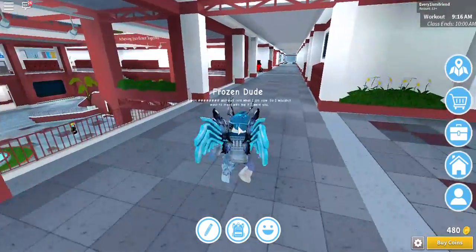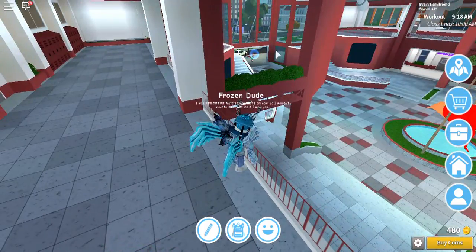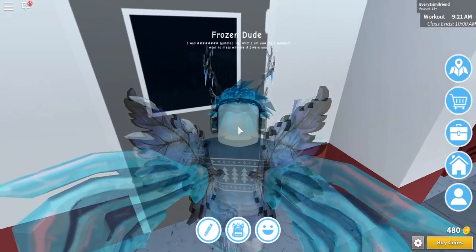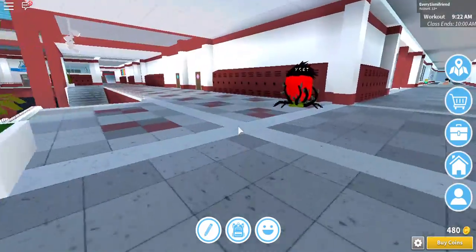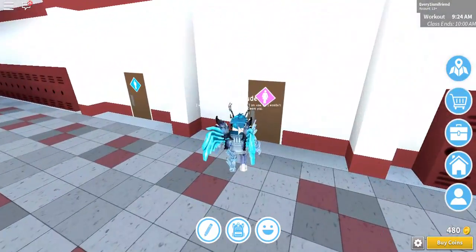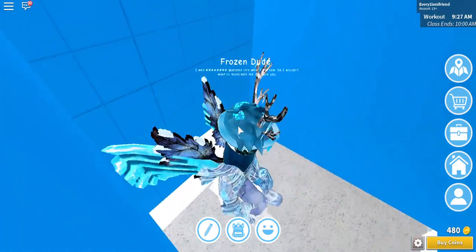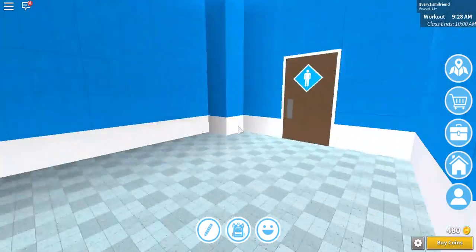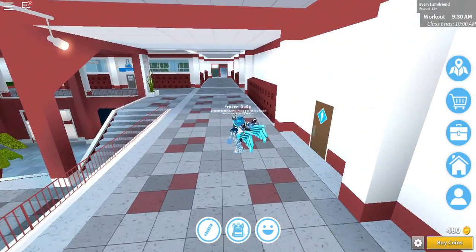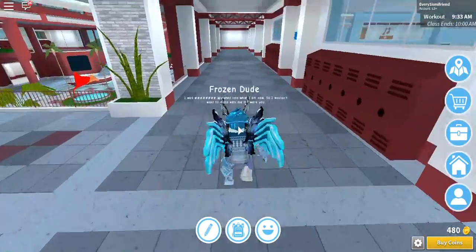We're basically at the center of the school — that's the front entrance where everybody spawns, I guess. This area is empty apparently. I'm just gonna go down here because I don't want to go to the third floor already. Let's go to the bathroom. No sinks — wow. I guess I'll go down here.